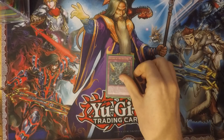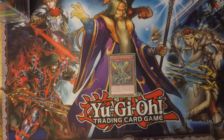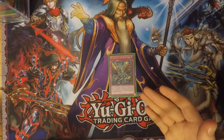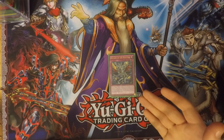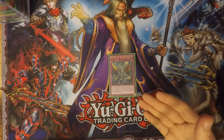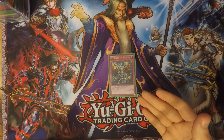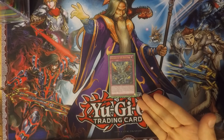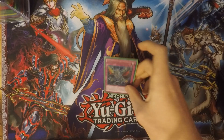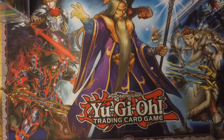For the last trap I run one Return of the Red-Eyes. If you control a Red-Eyes monster except Chick, you can target one normal monster in your graveyard and special summon it. If this card in your possession is destroyed by your opponent's card effect and sent to the graveyard, you can target one Red-Eyes monster in your graveyard except Chick and special summon it. You can only use each effect once per turn — just an easier way to bring out more Red-Eyes monsters.